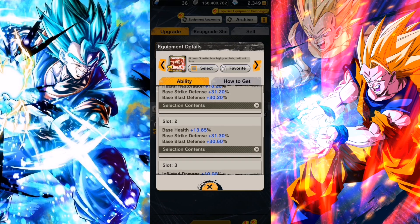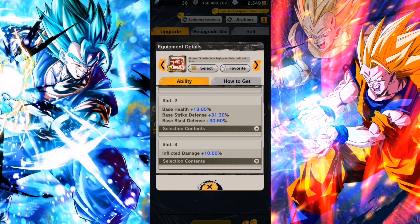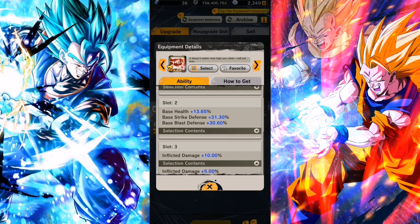You can get a Z equip on the first two slots alone — that's the big difference. Because no matter what you get on the third slot, for example if I reroll slot 3 and get 5% over and over again, I'm going to get Zs all the time, just because of how good the first two slots are.